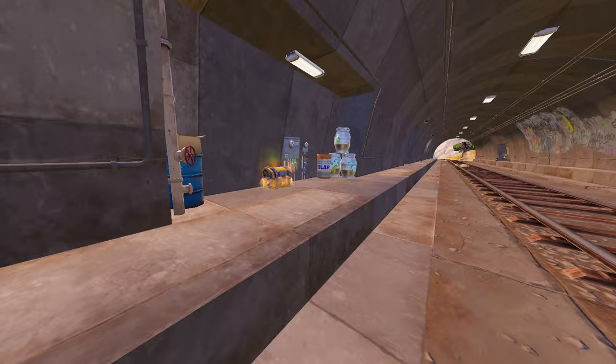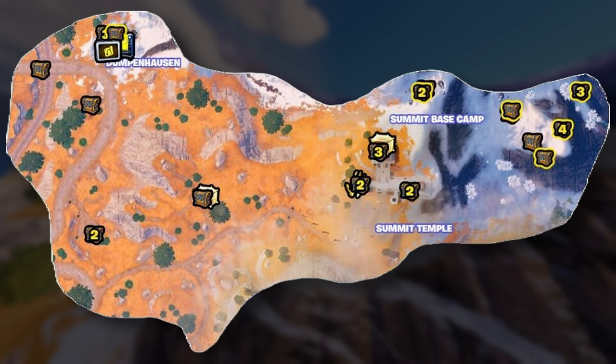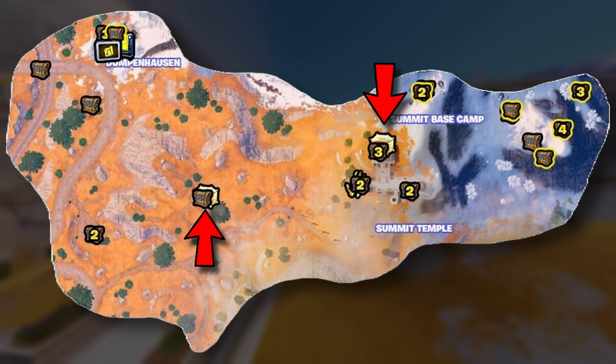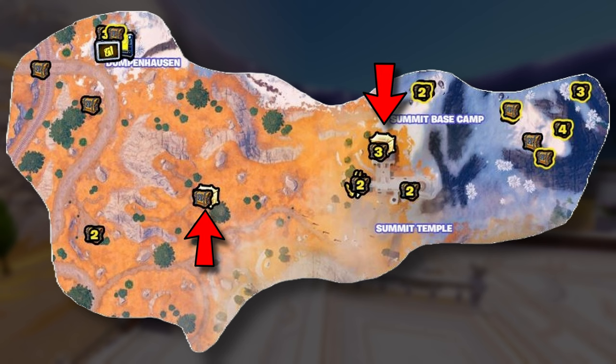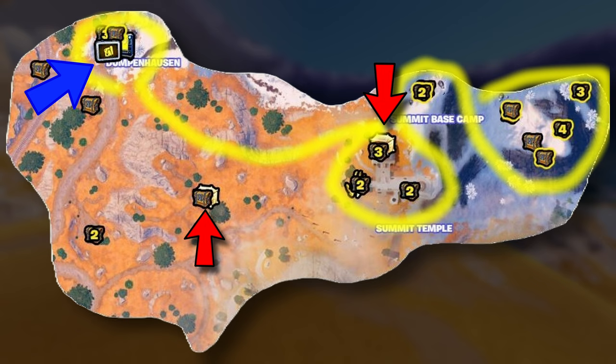The last area before we get into the center of Mount Olympus is the Northern Outskirts. Let's take a look at loot — this area is also absolutely stacked. We've got two God Chests: one at the Summit Temple and one further to the west, again hidden beneath a chest. We have a Treasure Quest that can spawn in Dampenhausen up here, as well as a lot more loot. In the Summit Temple itself, you'll find plenty of chests. Then we have the Summit Base Camp and this little area to the right — it doesn't come with an average of 10 chests as shown, but this area is still super worth it.